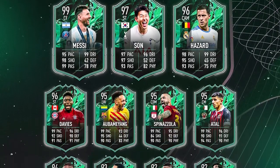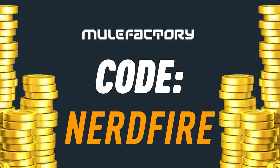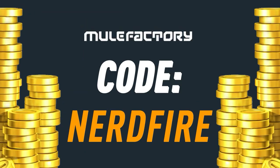Shapeshifters is here! Let's open some packs and player picks and see what we can get. If you're out of coins for the brand new Shapeshifters promo, head over to mulefactory.com for the cheapest, most safe and reliable coins, and use the code nerdfire at checkout for five percent off your order.